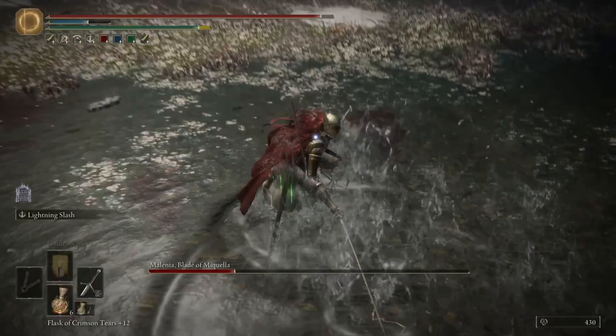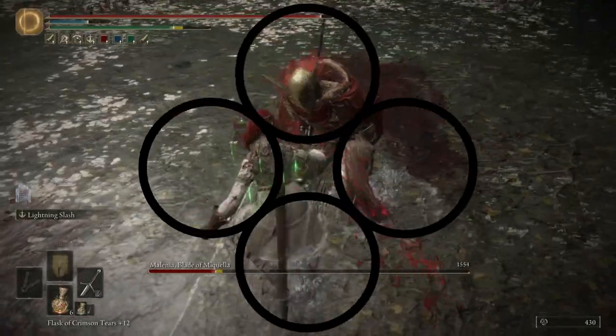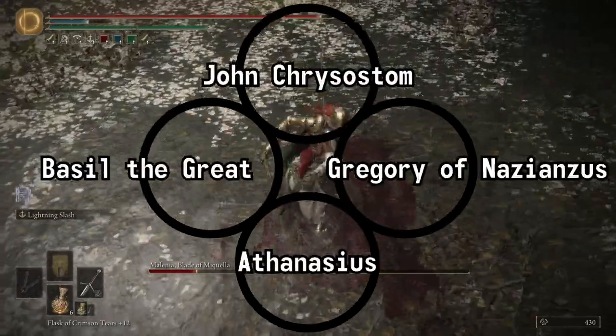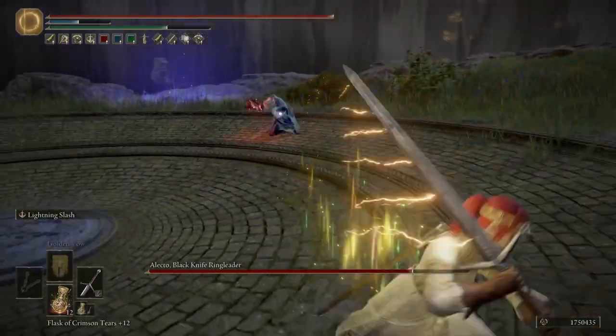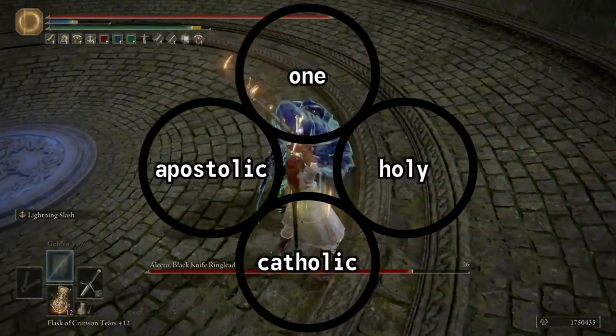According to Friedrich Ress's book Our Christian Symbols, the quatrefoil — and I quote — is symbolic of the four evangelists, the four gospels, the four Greek doctors, and the four Latin fathers. He also mentions how the quatrefoil can symbolize anything of the church in fours, a potential example being the four marks of the church.